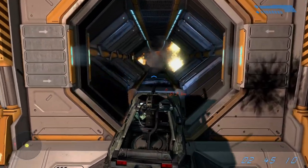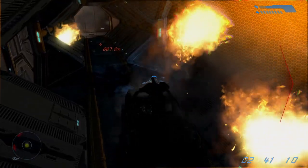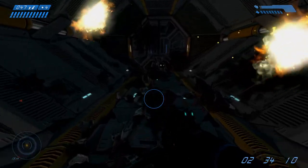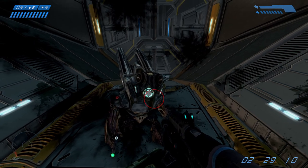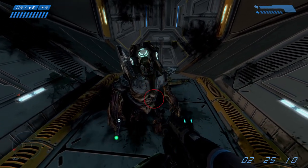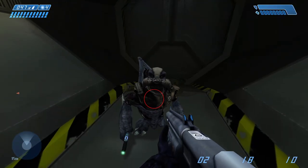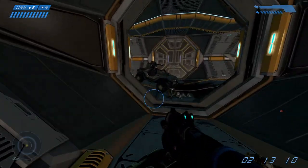The next secret is right at the end of the game during the Warthog run. If we get off just before the ending, we can actually go down a secret little area and find ourselves a rather talkative grunt who is excited to get back and get his food nipple because he has worked up quite a thirst. Yeah, best not think about that too much.